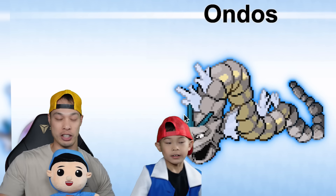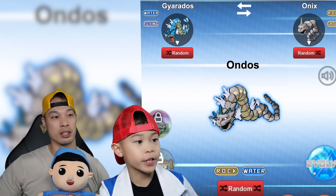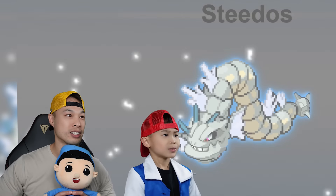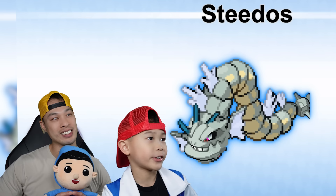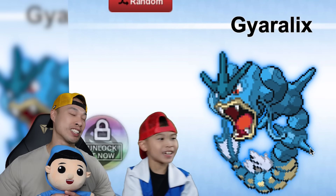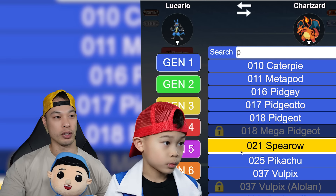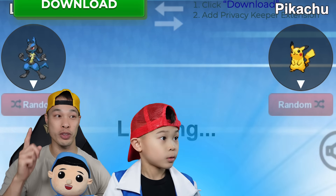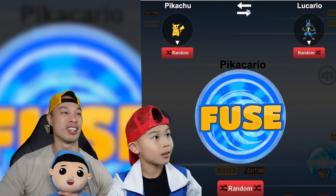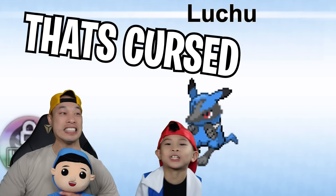Let's evolve it! Gyarados and a Steelix — that is cursed! That is cool, that's not bad! With a Pikachu! Lucario with a Pikachu! Ooh, nice! Picacario — that looks cool! That's cursed! Luchu!